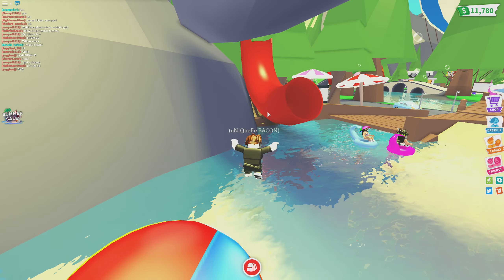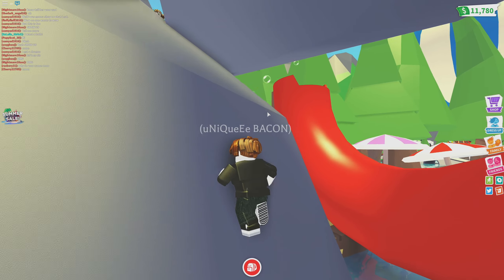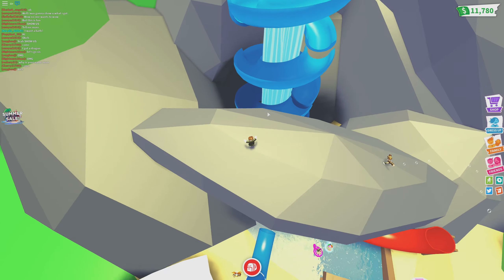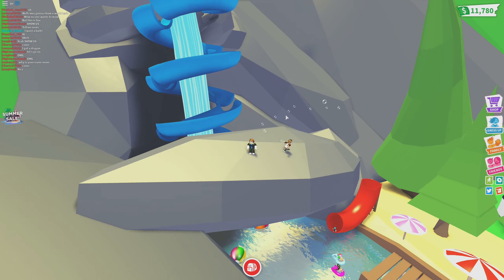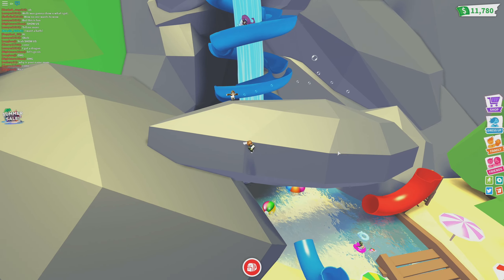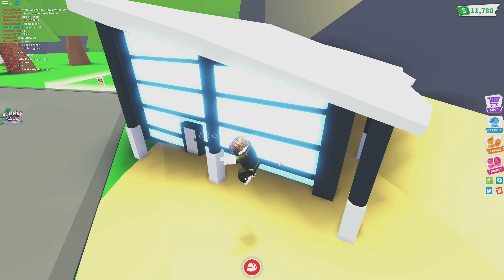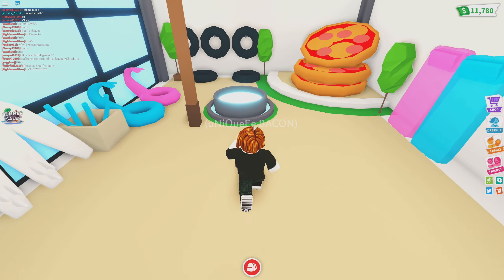So how do we get the floaty things? I heard something about floaties. You can buy them in this shop right over here — this used to be a shop that said 'under construction.' Let me get back to the pathway. It's this building right here. Let's go inside and see what is available for us to get.